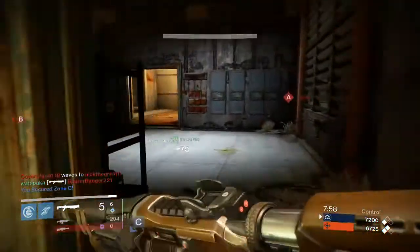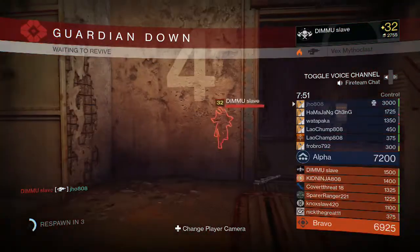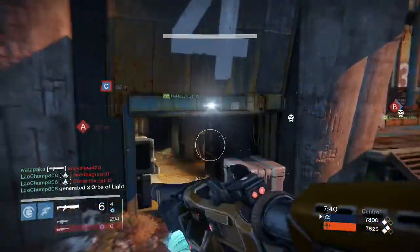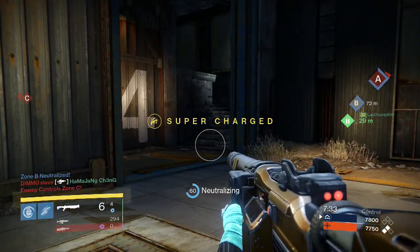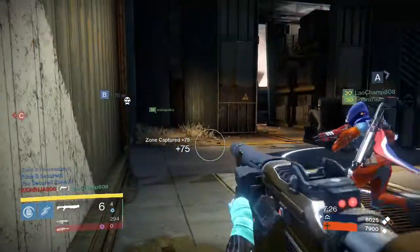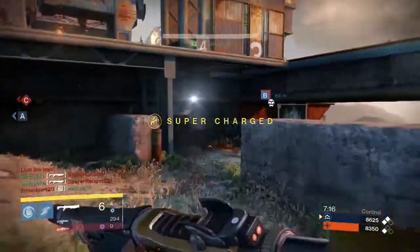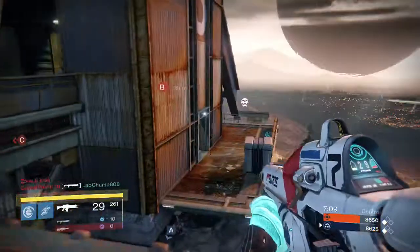The first thing I want to talk about is map awareness. Map awareness is very crucial in Crucible in general — being aware of where your enemies are is really helpful in getting more kills and points to help your team win. Now that you don't have any radar, knowing what control points your team controls is very crucial because it lets you figure out where your enemy is coming from. Also be aware of where your teammates are, as that gives you an indication of where enemies are spawning.